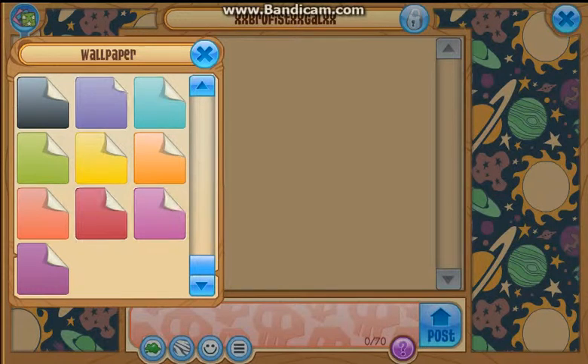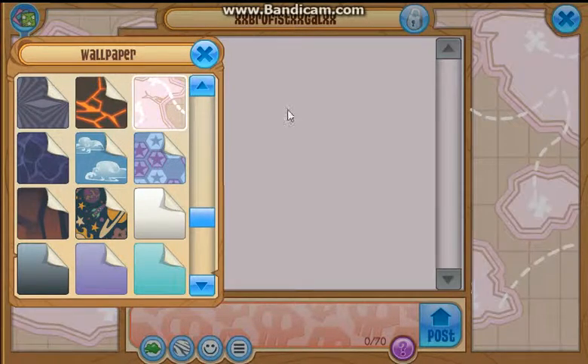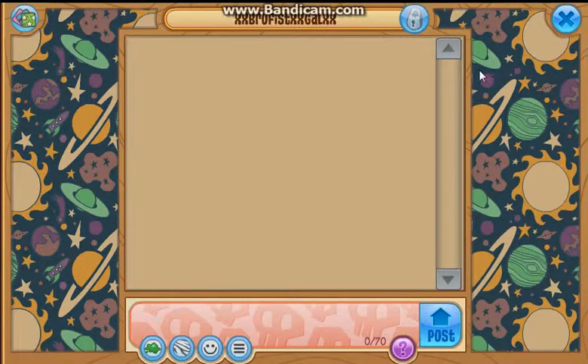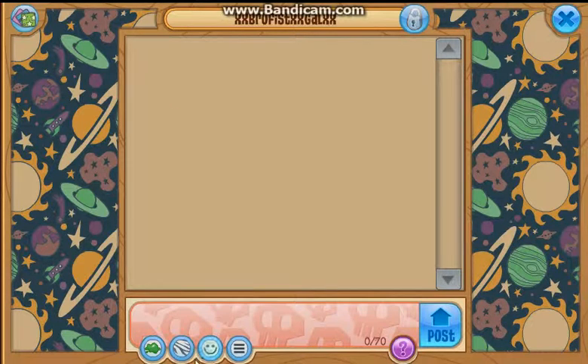There's a bunch of colors that you can choose from, and a bunch of themes, like this map one, which is pretty cool. There's the yellow sweets one, the farm one, the party one, and all these pink ones. But the space one is mine, of course. And you can also choose the color — like purple, green, and blue — but I have red for mine.